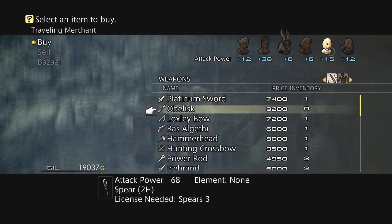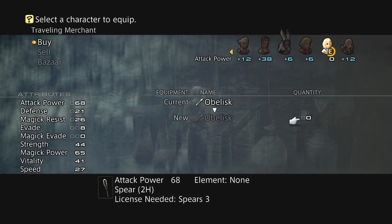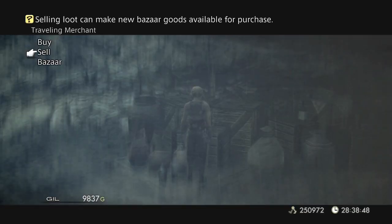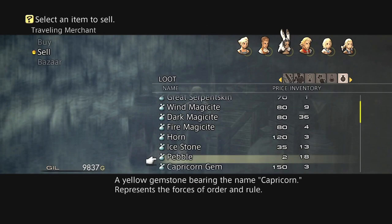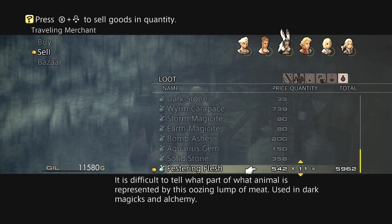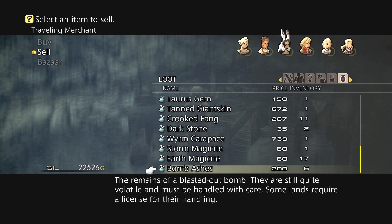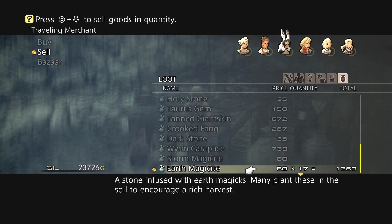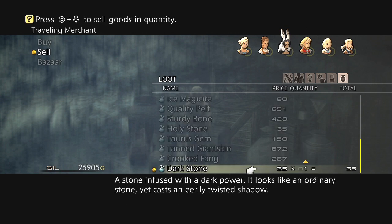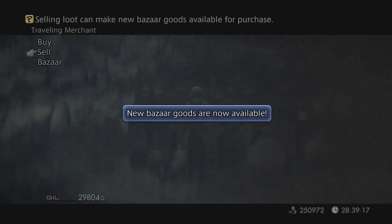I did get a Platinum Sword but I did not get an Obelisk Spear. Maybe I should go and sell some of my loot — now we should be able to get some armor. Pisces Gem, Yellow Liquid, Estering Flesh, Solid Stones, Aquarius Gems, Bomb Ashes, Earth Magisite, Storm Magisite, and a Worm Carapace — that's new, I don't think I've sold that before.